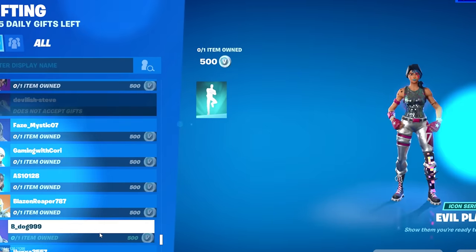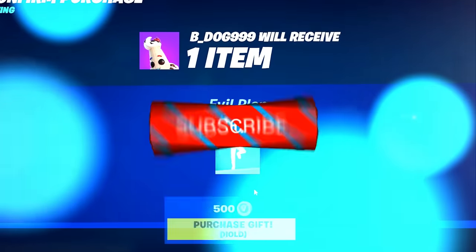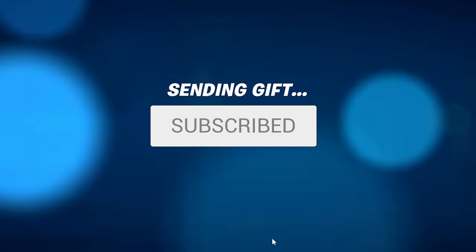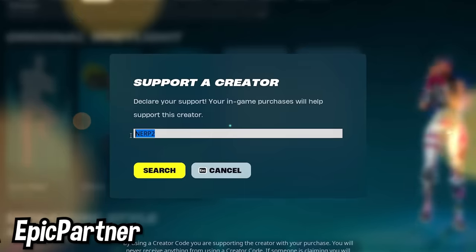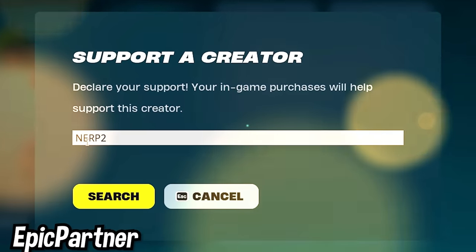If you want a gift from Fortnite's item shop or the Chapter 5 Season 2 battle pass, all you have to do is drop a like, make sure you are subscribed to the channel with notifications turned on, and leave your epic usernames down in the comments below. A big shout out to everyone using code NERP2 in the Fortnite item shop - you guys make all the videos possible, so thank you so much for the support.